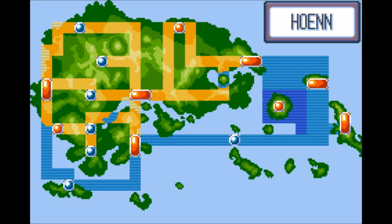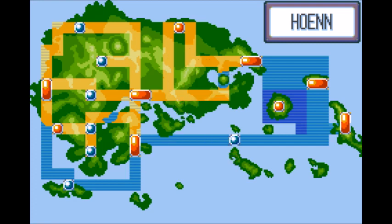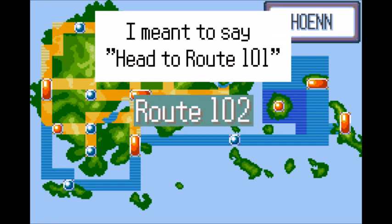Beginning the list, we have our starter Blaziken. What makes Blaziken great is that it has decently even stats along with sky-high Attack and Special Attack. Blaziken is also great because it's a Fire/Fighting type — offensively great against many opponents in Hoenn.